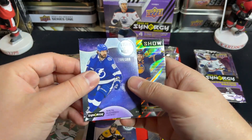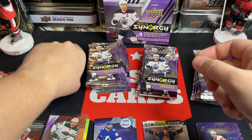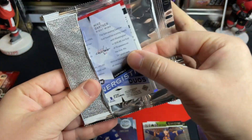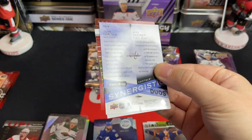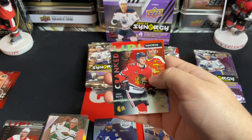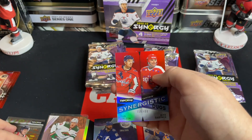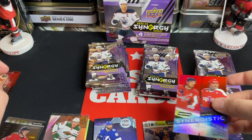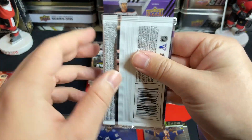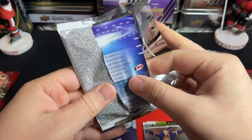We got Trev James, Van Riemsdyk, Kucherov to 3.99, and star of the show McDavid. Final pack of box — are we going to get an autograph or nothing? We got Ratcliffe 57, 6.99 Lucas Reichel cranked up, synergistic duos Carlson and Mike Gardner. No caster greatness, no auto — five boxes in, crazy. We should see them coming soon.